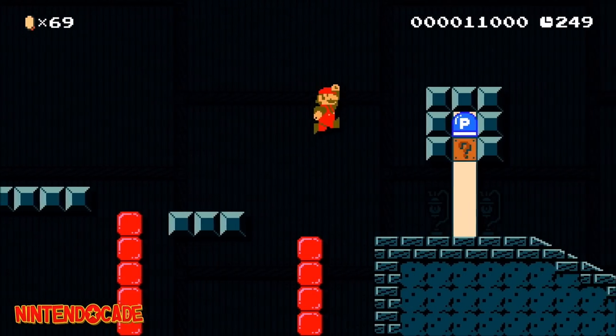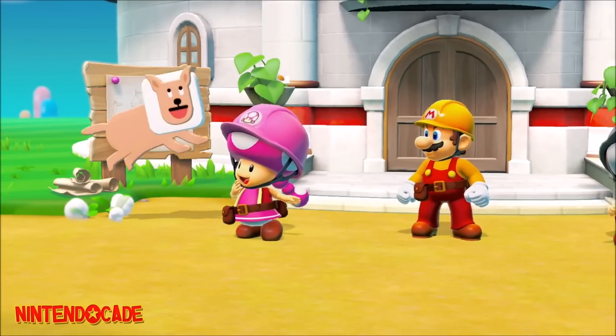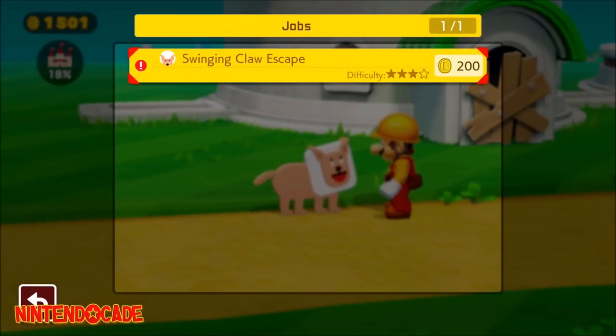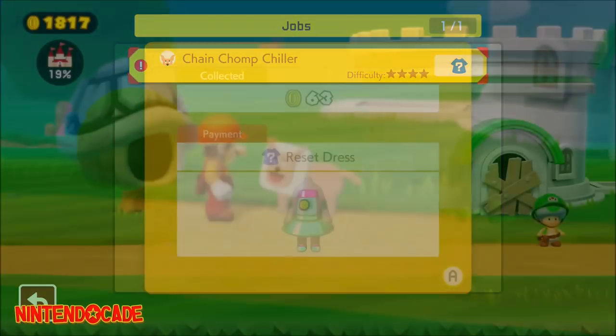The following Maker outfits involve playing Super Mario Maker 2 Story Mode. You will need to complete all three of Undo Dog's jobs, including Swinging Claw Escape, Swamp Escape by Shell, and Chain Chomp Chiller, and that will unlock the Reset Dress.